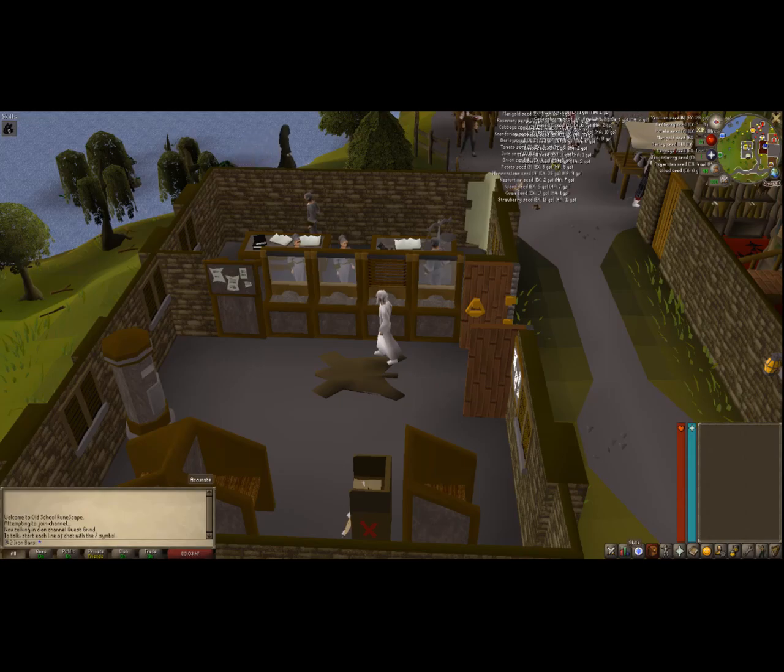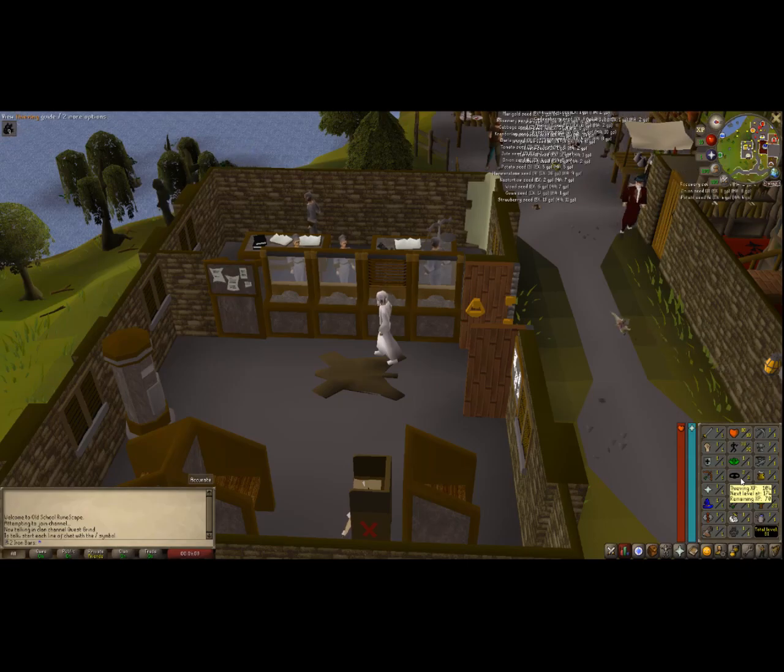So we're going to go and check the stats out of this account. Damn, he got 30 agility - that's awesome. I know he was going to get some woodcutting to bank some logs for me for what I wanted to do in this video, so that's awesome. And it looks like he got a thieving level as well. So that's some really juicy stuff right there.